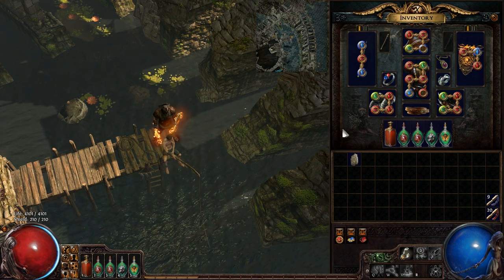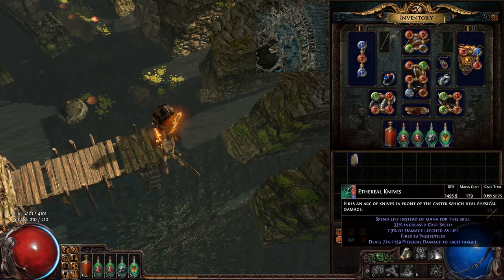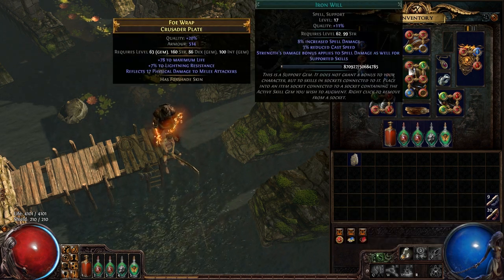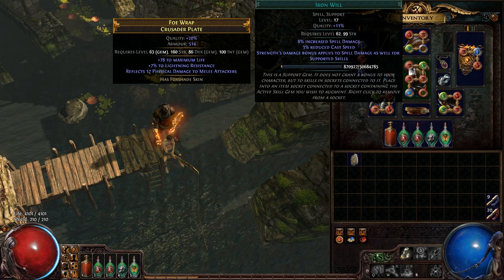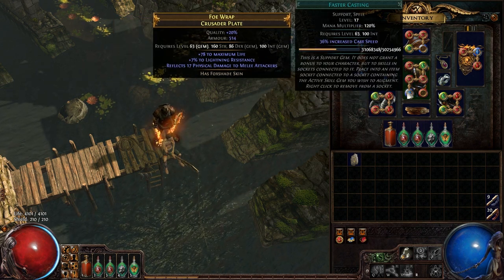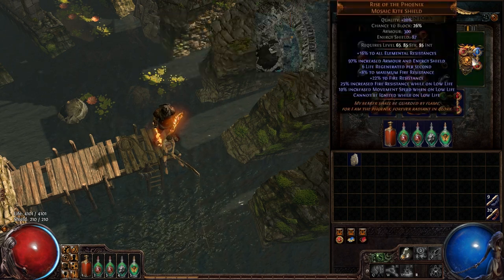I also use Ethereal Knives with Iron Will because I have a lot of strength, although I probably shouldn't be using that. It runs on blood magic with life leech and faster casting.